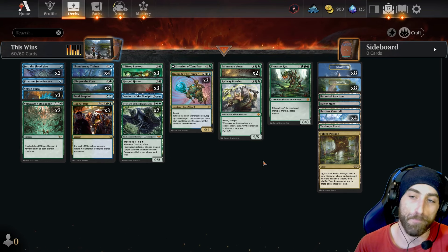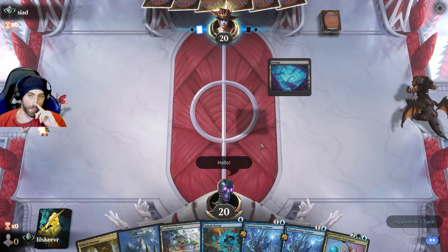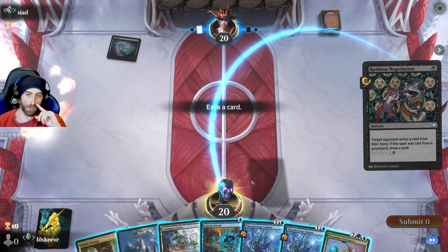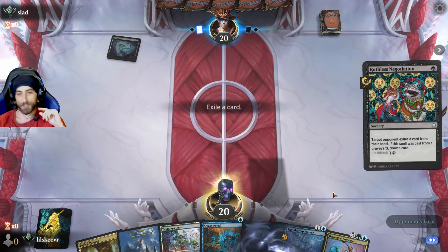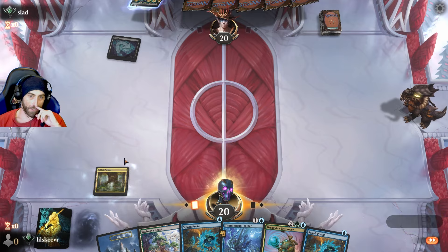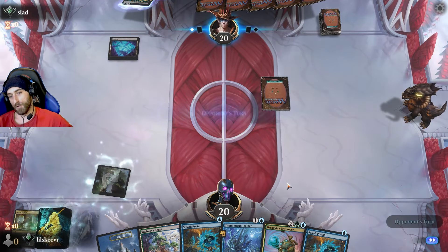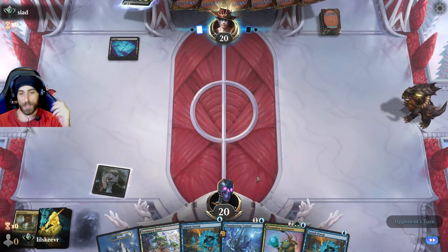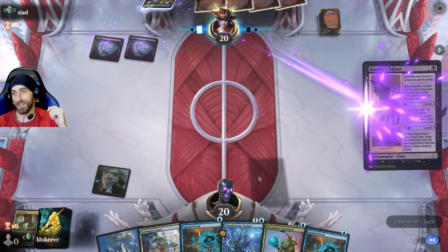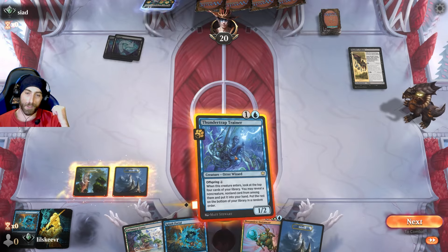This is a pretty good hand — we have Splash Portal. We lead with the Greens because we don't want to take ping damage, and we could potentially get an Overlord which uses two greens. We might not get the fourth mana anyway, so that's the obvious play. We'll get rid of one Splash Portal and Thunder Trap Trainer.